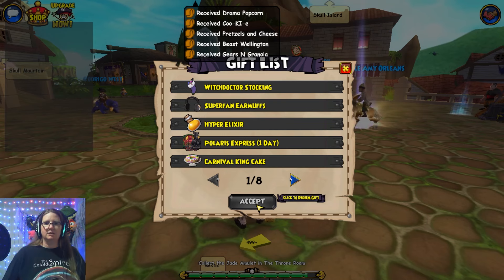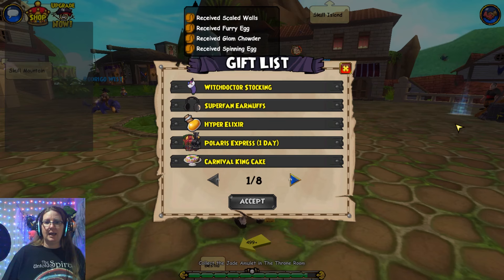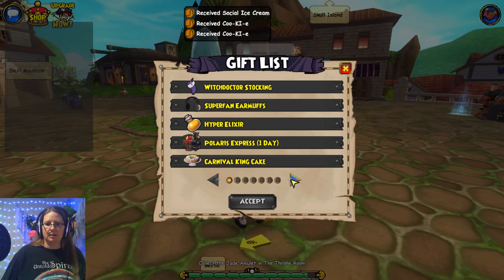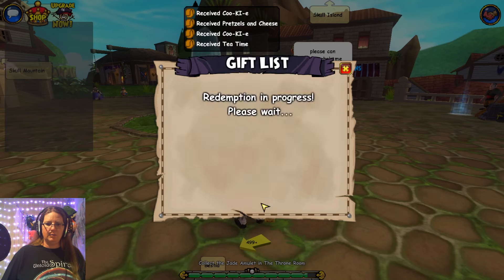These are all from like KI lives and stuff, clearly. But the amount of KI lives — furry egg, spinning egg. Live snack pack, snack pack — I have so many of these.